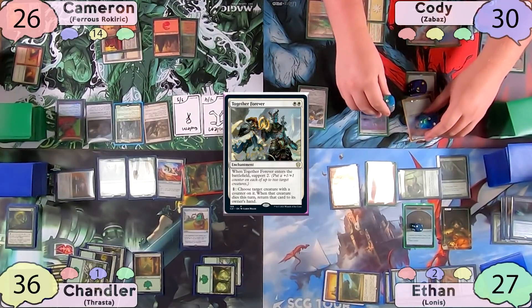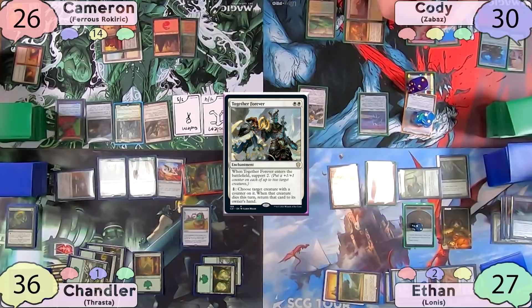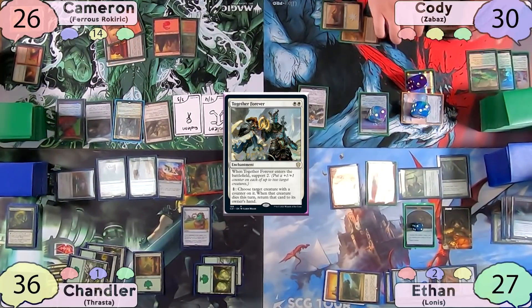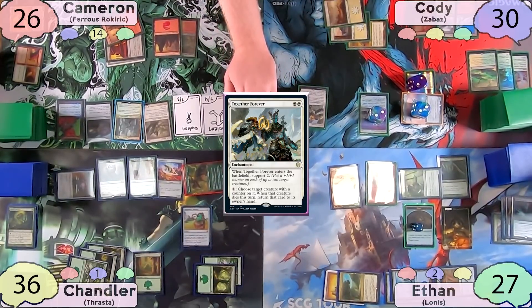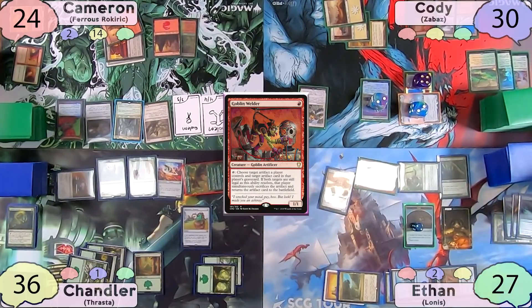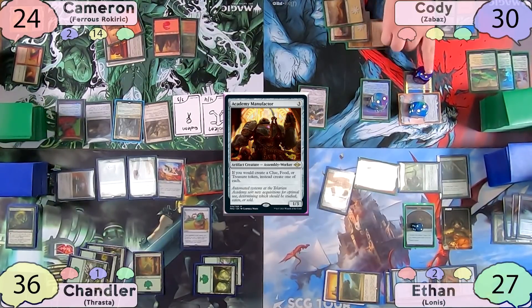Together Forever's support 2 triggers and Cody puts counters on his only two creatures. He moves to combat, swings his commander at Cameron with flying, and Cameron takes 2 damage. Cody gets two more counters on his Jitte. On his end step, Ethan activates Goblin Welder to trade his food token for his Academy Manufacturer back. Cody responds by removing a Jitte counter to kill the Welder.